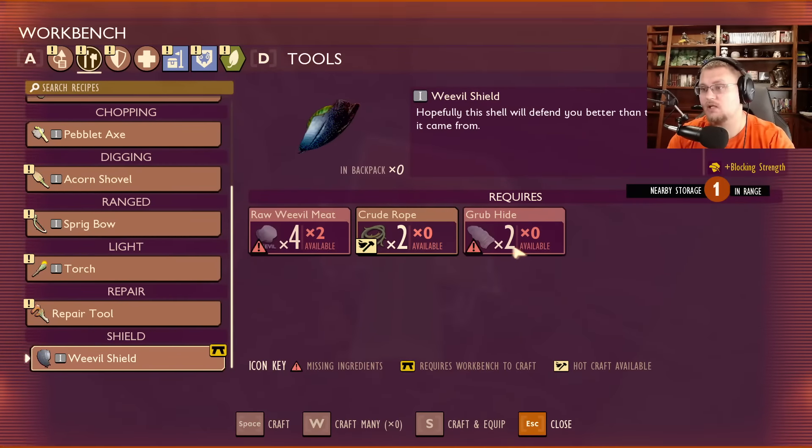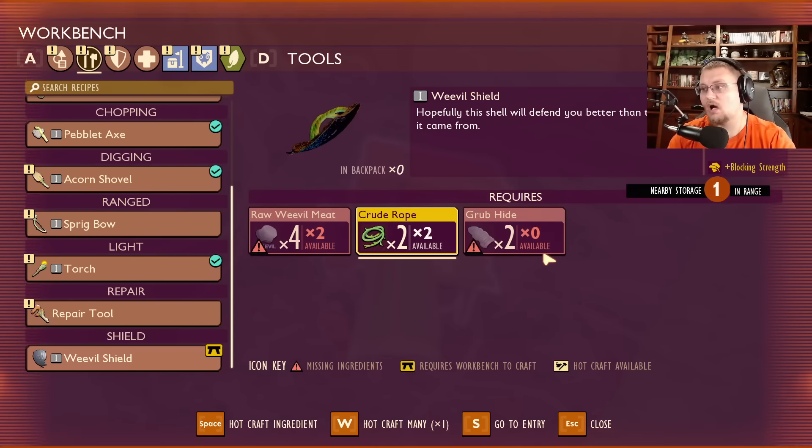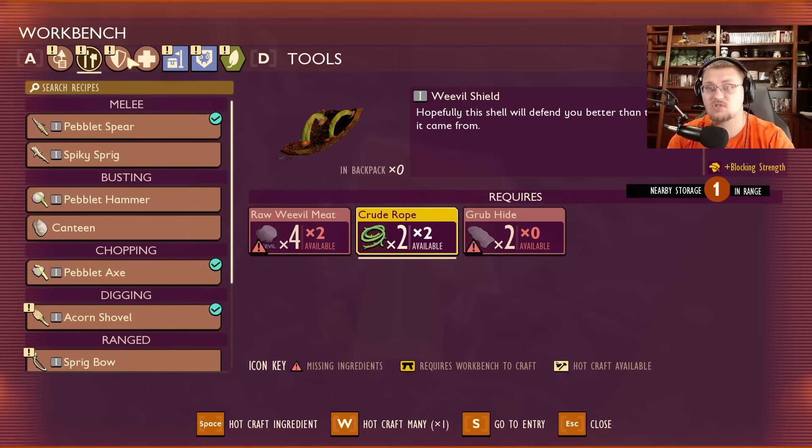Nice — weevil shield. I need some grub hides, some crude rope which I can make easy, and then two more weevil meat, which means I'm going to have to go out and actually start fighting some stuff.